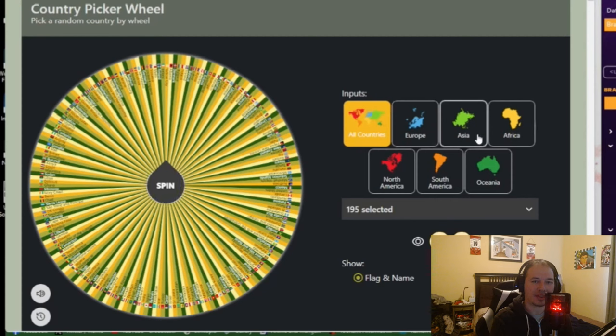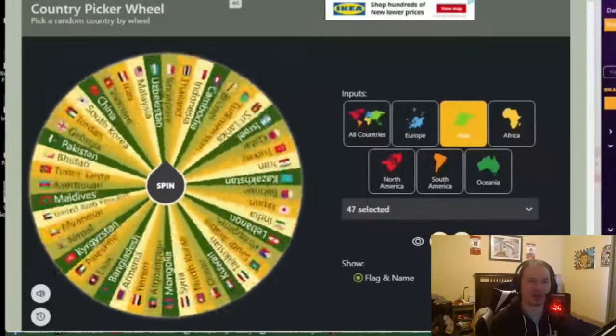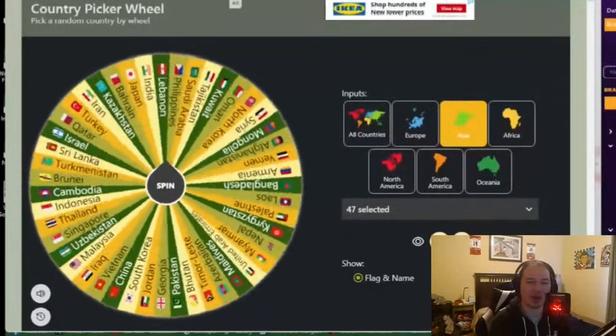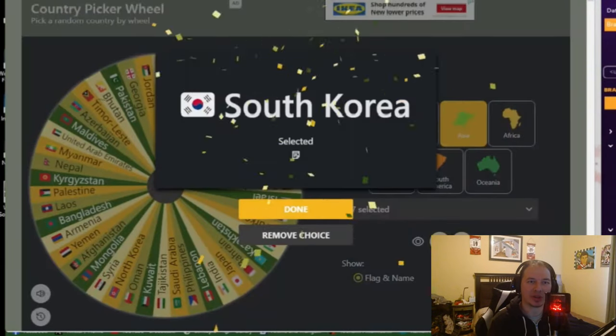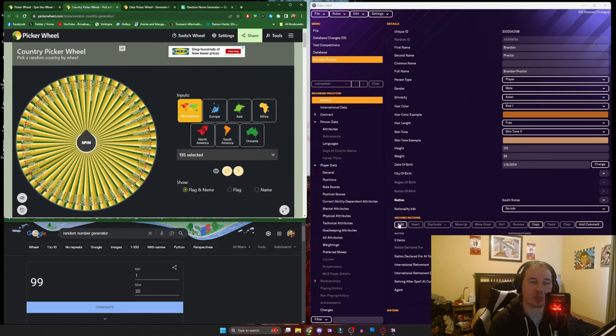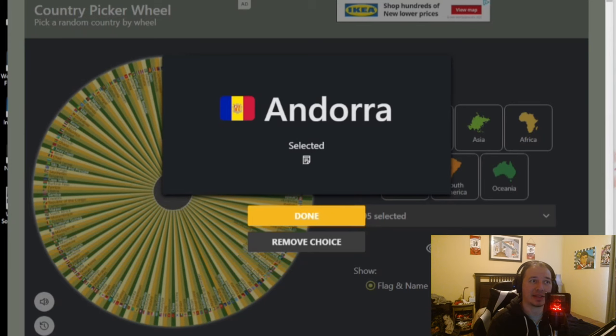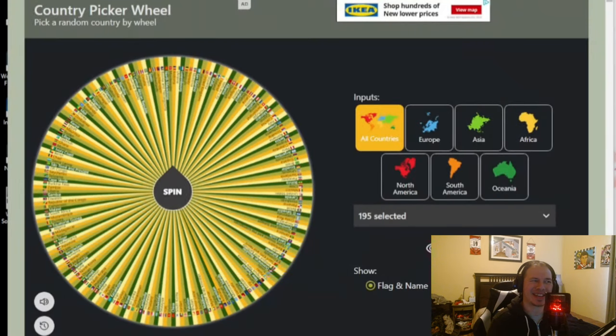We went ahead with the country picker wheel next. Because they are of Asian heritage, I sorted the inputs by Asian countries first and rolled for their primary initial country — which eventually landed on South Korea. The second roll included all countries, and Andorra ended up being the secondary country. Given the size of it, I'm not sure if Proctor will ever play for them, but the possibility is at least there.